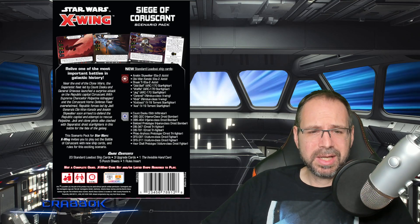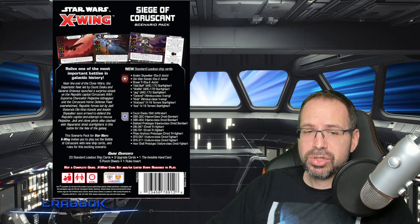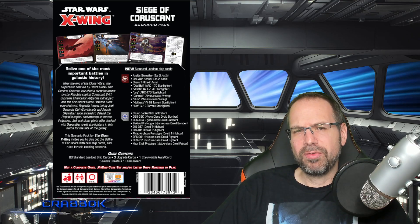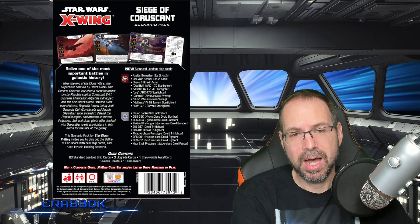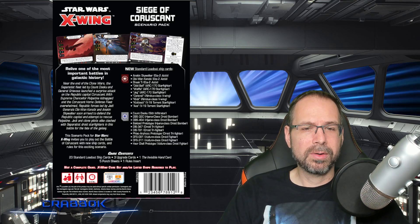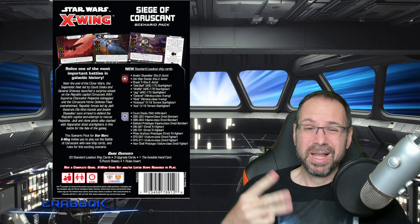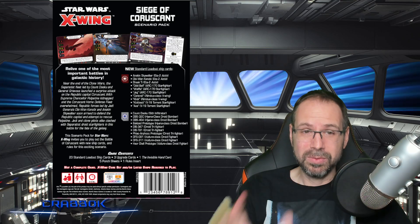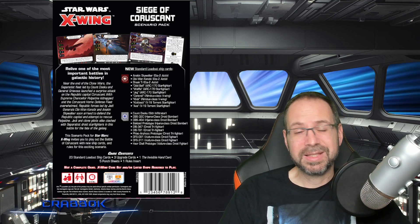We're going to get 23 standard loadout ship cards, three upgrade cards, one Invisible Hand card, five punch sheets, and a rules insert. 23 is an interesting number since we have two factions — you're getting 10 Republic pilots and 13 Separatist pilots. The reason is that a couple of the Separatist pilots are limited, not uniques. There are three prototypes you're getting two of for the Separatists, so you're actually getting the same number of individual unique cards but three extra copies on the Separatist side.